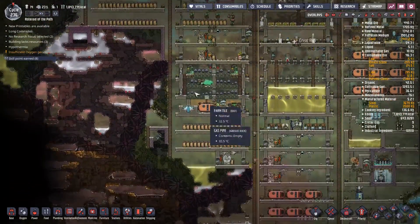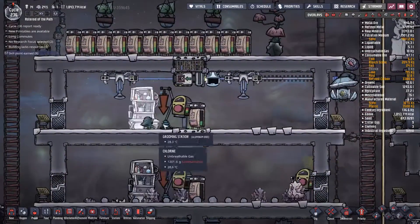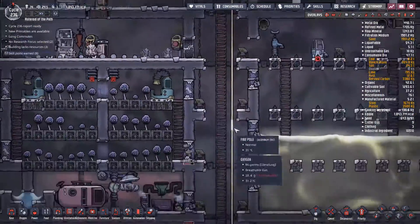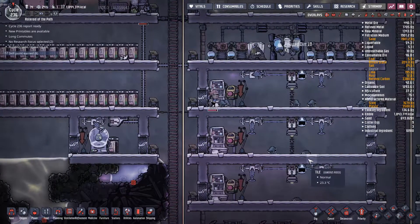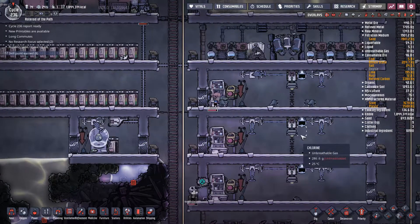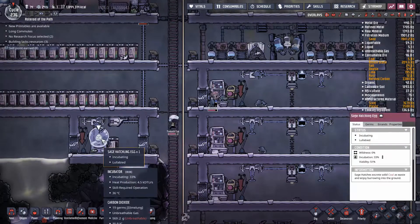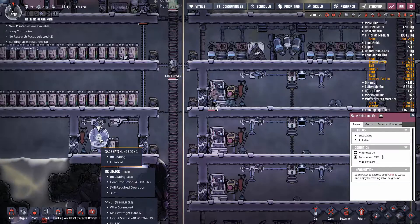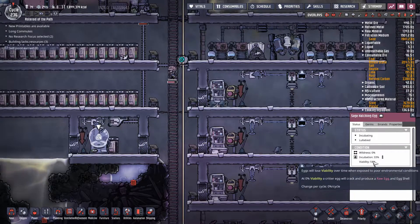We've also worked on our wranches. We were in very big trouble — there was actually just one left, and we had some eggs that were not hatching properly because they'd been stored in boxes for too long and weren't viable. This one has some sage eggs — it would be nice if it got incubated faster, but the viability is 51%, which is pretty miserable. I think it's a waste of time.